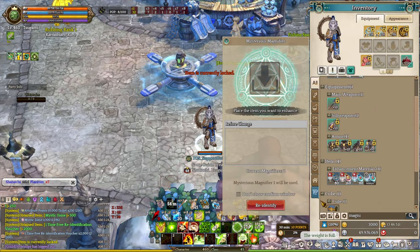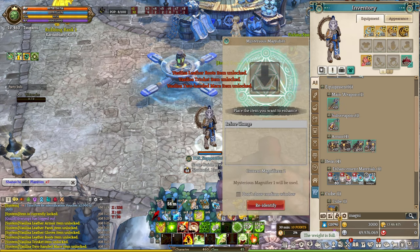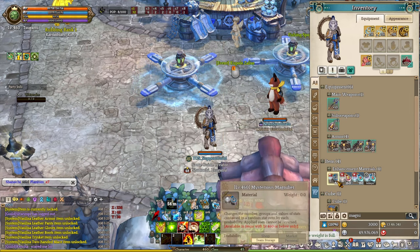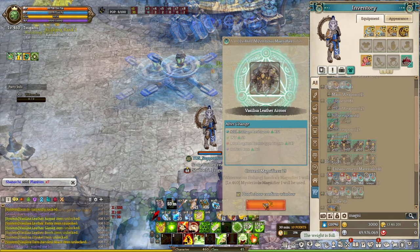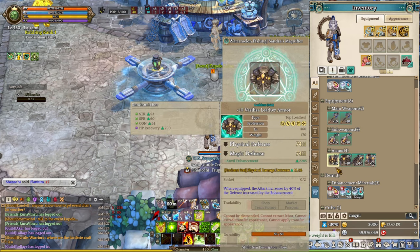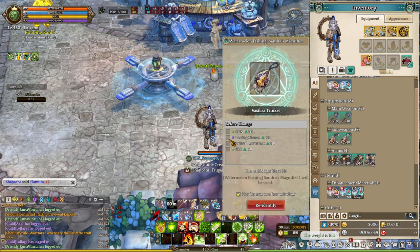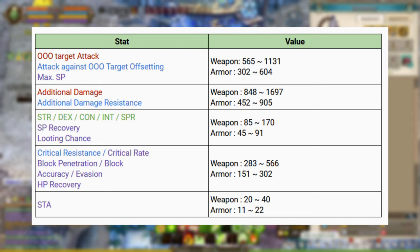Next, we are going to modify the Goddess Equipment. You can use Mysterious Magnific Fires to reroll the status until you get the perfect lines. There is a maximum of 4 lines for every piece of Goddess Equipment, including weapons and armor — so make sure you're getting all 4 lines. Then use Blue Sedra to reroll the individual line stats once you have 4 lines, to find the perfect stats for your character. For Magic DPS, I recommend Int, Con, Crit Rate, and Medium Offset. For Physical DPS, go for Strength, Con, Medium Offset, and Crit Rate. For weapons, go for Accuracy, Block Penetration, Crit Rate, and Con.